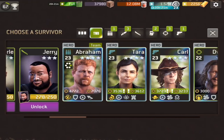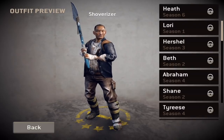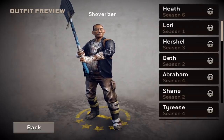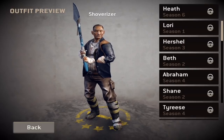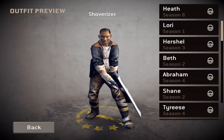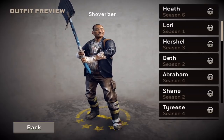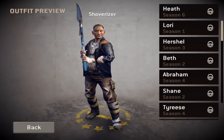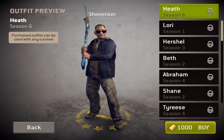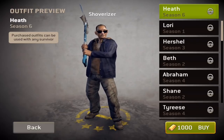Now for the final fourth change I noticed: if you go to any survivor and just click on their outfit, you're going to see a lot of new outfits being added. Basically we have about six new outfits added. What's interesting is that they start from Heath, Laurie, Herschel, Beth, Abraham, and Shane. The outfits look amazing by the way — some of them are really cheap, some of them are a bit more expensive.